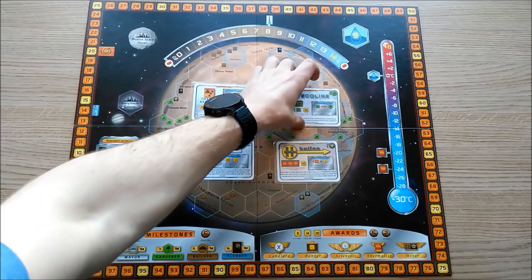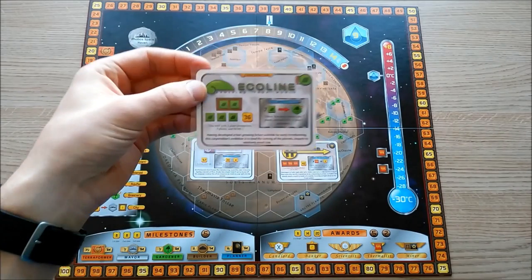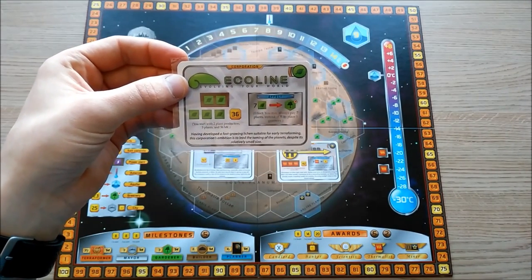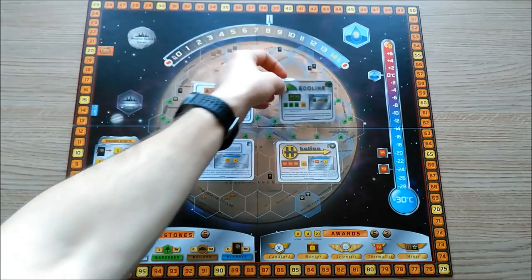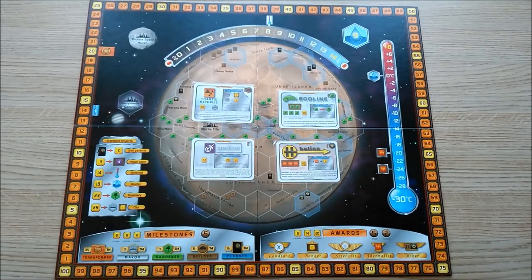Just as Tarsus is excellent at building cities, Ecoline is wonderful for building greenery tiles. Ecoline starts with two plant production and three plants, and only needs to spend seven plant resources to build each greenery tile. The early game plant production really makes a big difference, and you'll be able to get plenty of greenery tiles onto the game board fairly quickly. If you spend some megacredits on a handful of cities, you'll be able to get a substantial ground game going early.